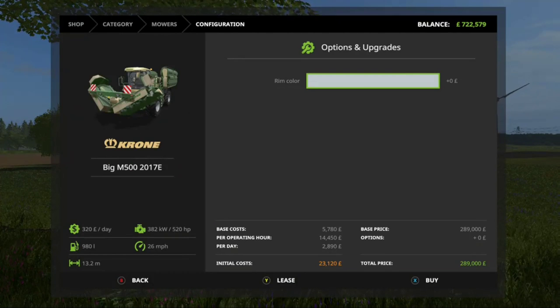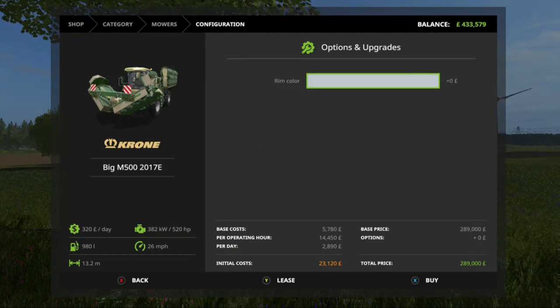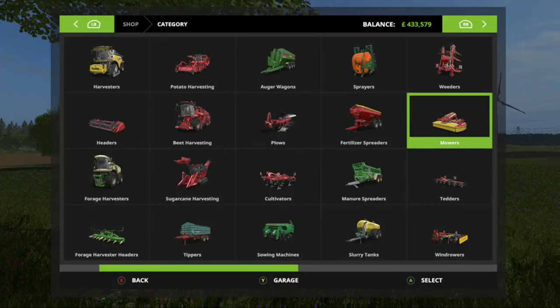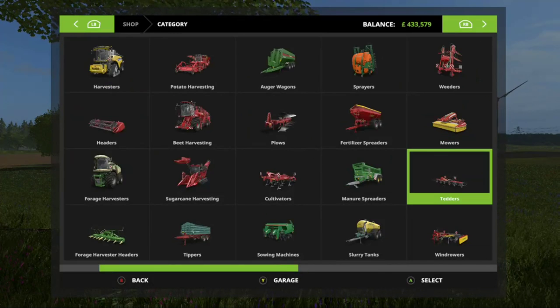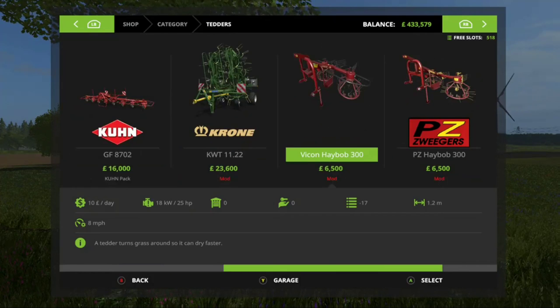We're just going to buy a Kroon Big Aime. And we need some to tear the grass as well, so we'll go to Tethers.